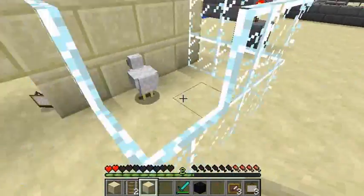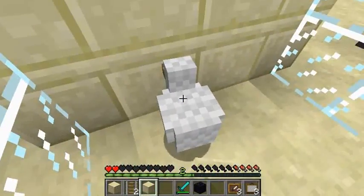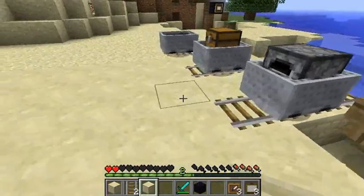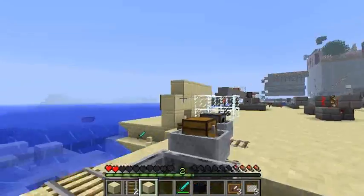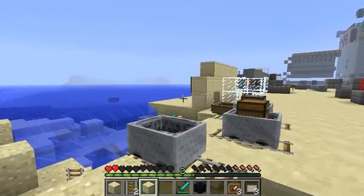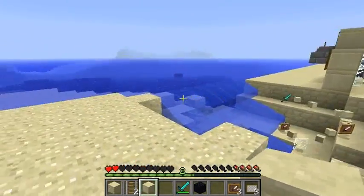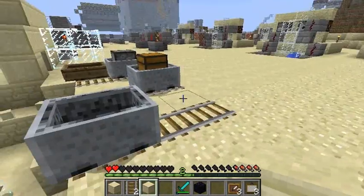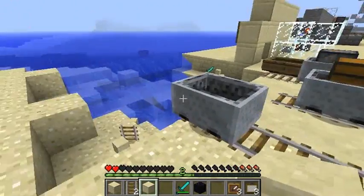You can also make invulnerable mobs — they won't take any sort of damage at all. Even in creative mode you're not able to hurt them. Like the creeper would just ignore me, because I wouldn't be able to hurt it in creative mode if the creeper had that filter applied.